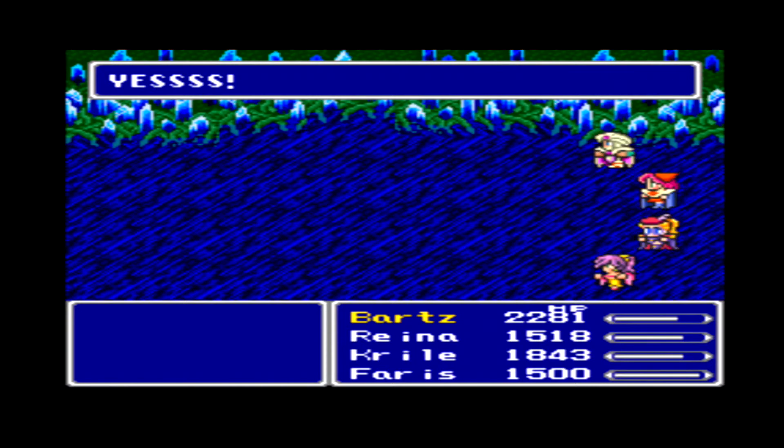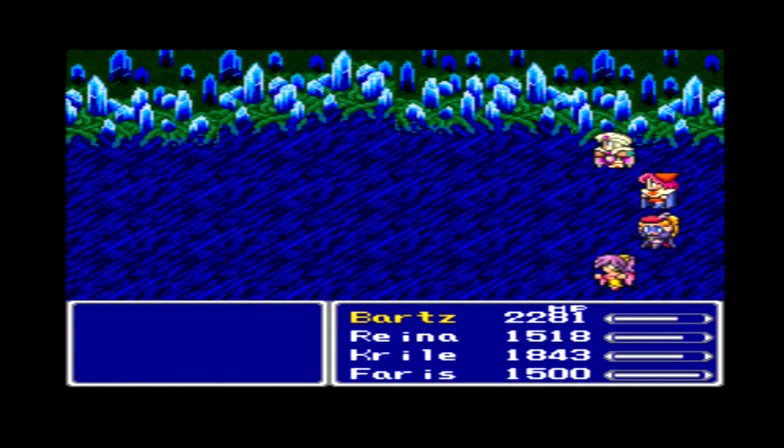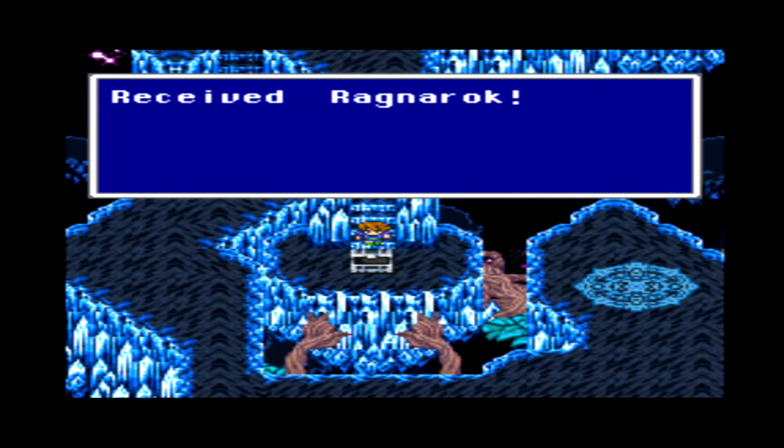I wasn't expecting him to go down so fast, but we did it — we actually beat Shinryu! What do we get? 100 ability points, and that's it. Well, kinda sad, but that's the easiest way to beat Shinryu. It's very tough without the coral rings, because if he kills you at the beginning of the battle it's very hard to revive and maintain all the stats you need. So make sure to buy enough coral rings, and then it's a cakewalk. We get the Ragnarok — a very good knight sword.